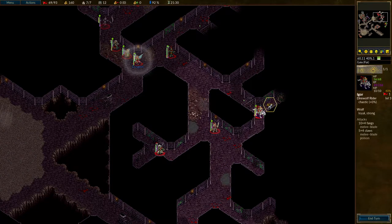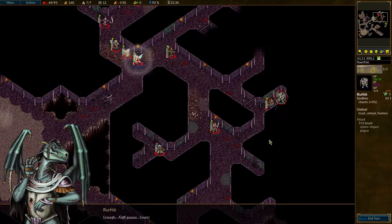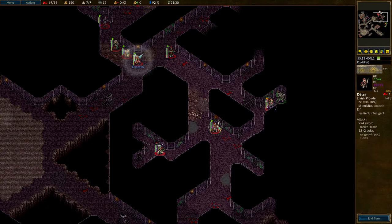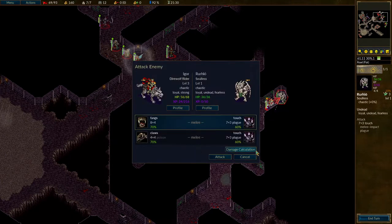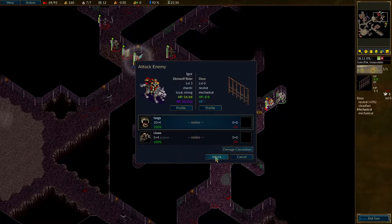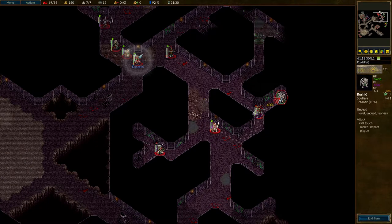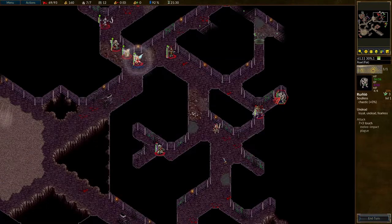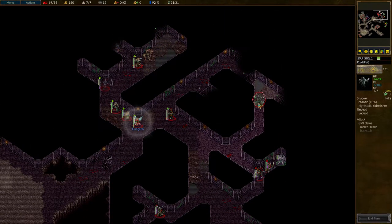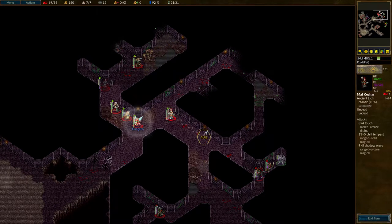Nothing in there. He's hostile! Kill it! Rather than take extra damage with Igor, I'm just going to go back here and bash this door down. Let Deathy the Prowler slow it. There's a shadow up there — let's get that blocked with Malkishar. Don't want any backstabbing.